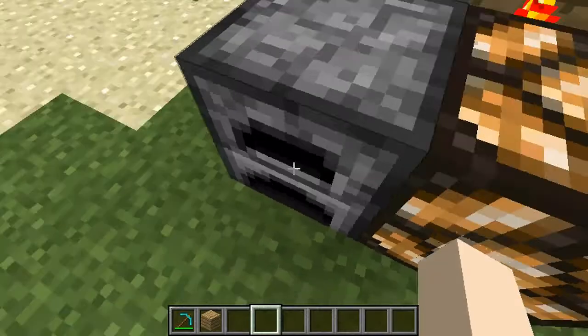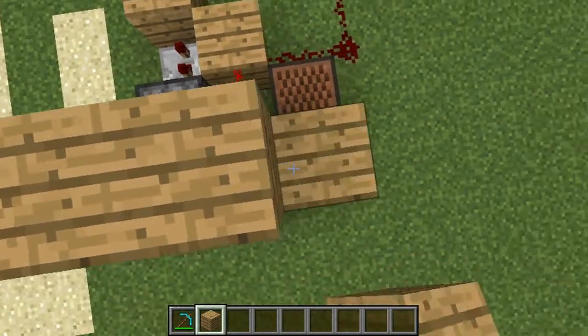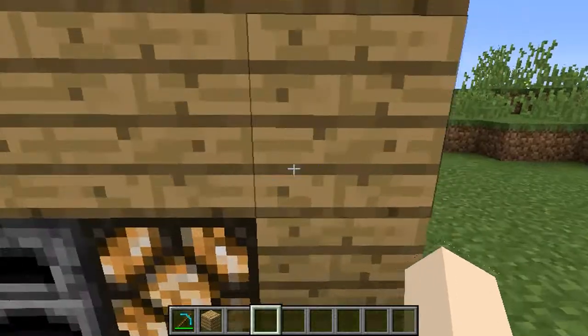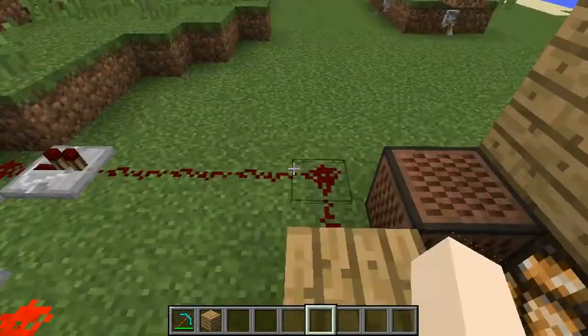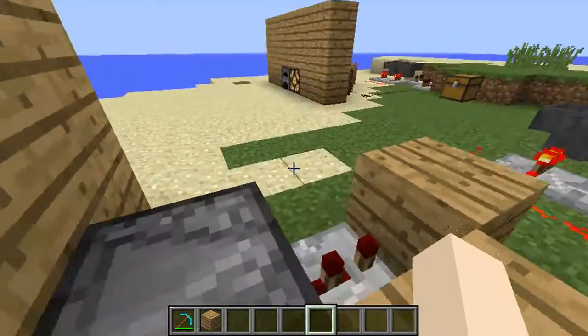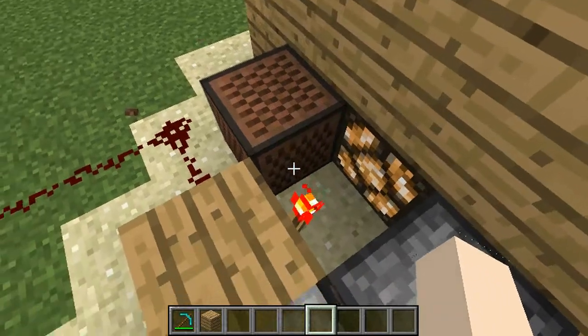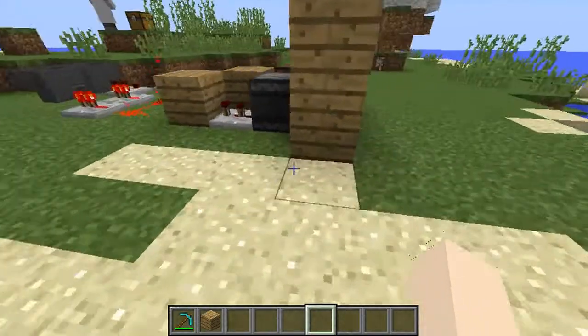Just hide it behind a wall, and from the inside of your house it just looks perfect. You might not have been able to hear the note block, but you could see the note come out. Preferably you would want it either over air or dirt so that you can get the kind of alarm sound — preferably not over sand.